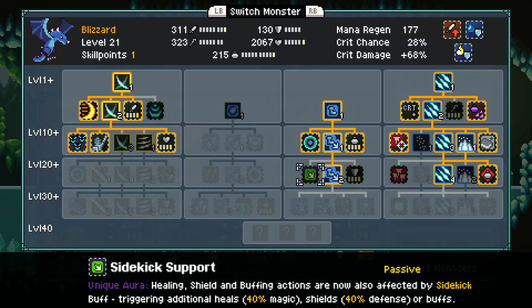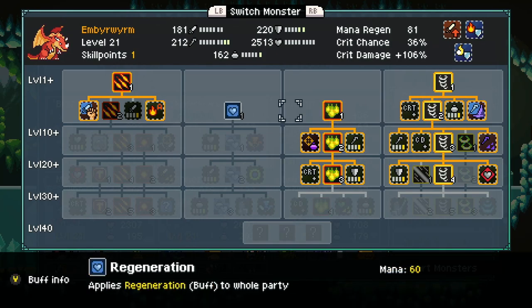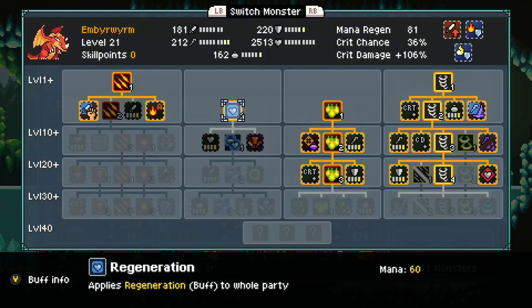What's this? Sidekick support — healing, shielding, buffering. That's useful. Our buff will become stronger. And as for you, you really don't have anything I particularly care about, so I guess we'll give you the regeneration buff.